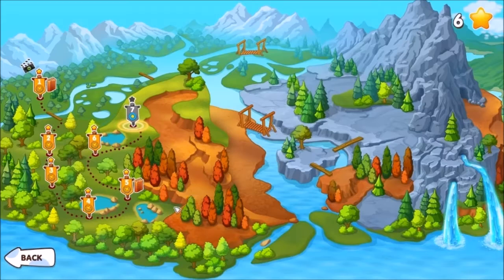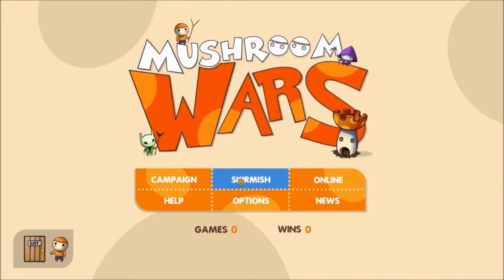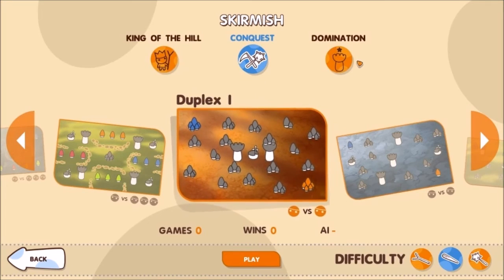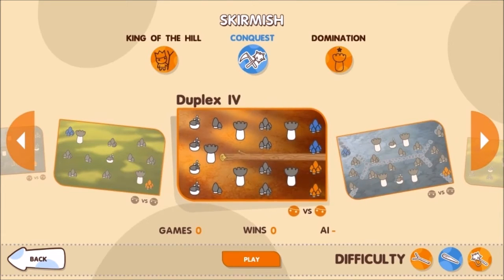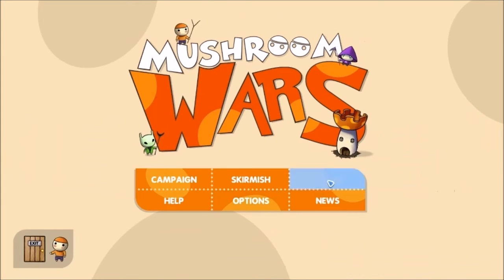Let's go ahead and quit to the main menu. It looks like we're on the seventh level, and there are six stars up here — I wonder if that's just the number of missions completed. There's also a skirmish mode with King of the Hill, Conquest, and Domination — different modes and different maps to try out, really cool. You can also choose your difficulty. Online is coming soon, so that's not available yet — again, this is a pre-release build. So there you have it, a quick look at Mushroom Wars. Really liking it. If you want to see more gameplay, let me know. Subscribe to my YouTube channel and check out my official website, dadsgamingaddiction.com. This is Vince, thanks for watching, and I'll catch you next time.